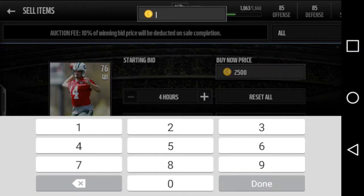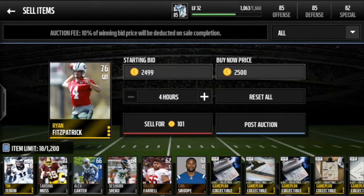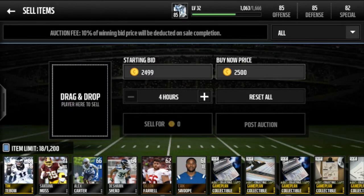I'll put a bid price of 2,499 so I don't get the player bid sniped. If I put the starting price at 1k and there's only one bid for 1k, he sells for 1k and the auction fee leaves me under a thousand coins. You want to set your starting bid as close as possible to your buyout price, maybe just 100 coins less. So I'll sell for one coin less and post him.